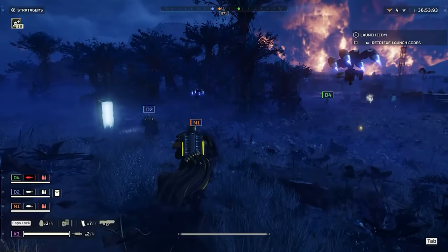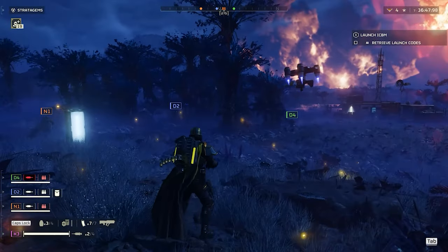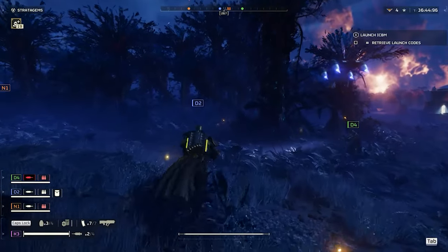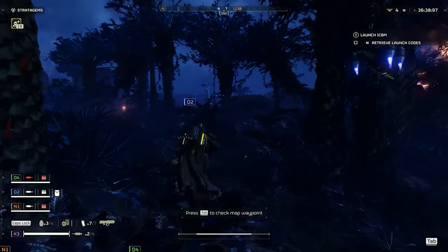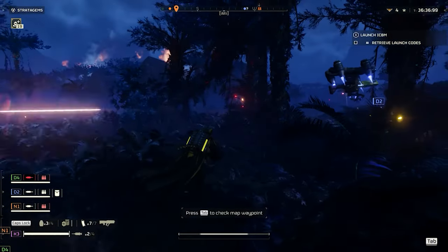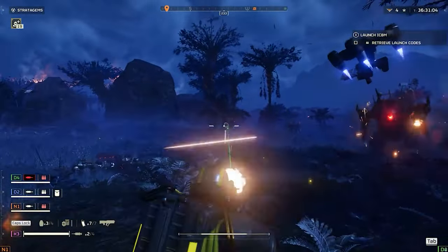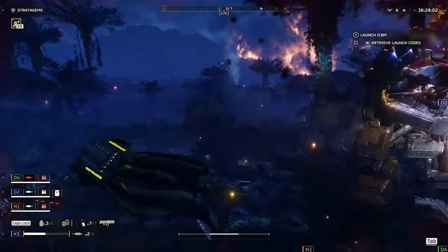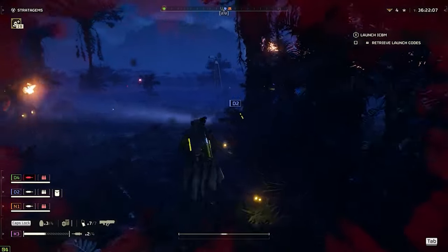One of the biggest issues in Helldivers 2 since launch has been armor. That's now fixed — armor rating values are actually reducing damage as intended, so heavy armor will act like heavy armor and light armor will act like light armor. Flashlight efficiency was also improved. Some maps that were a little too dark have been brightened up for better visual quality.